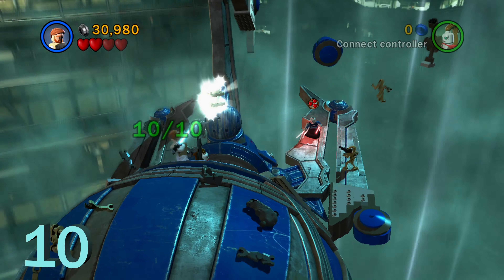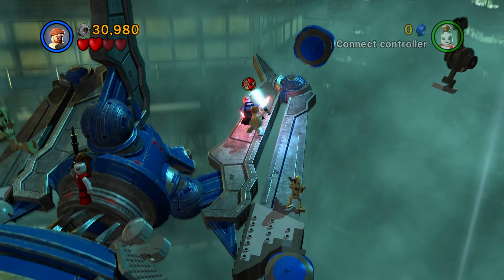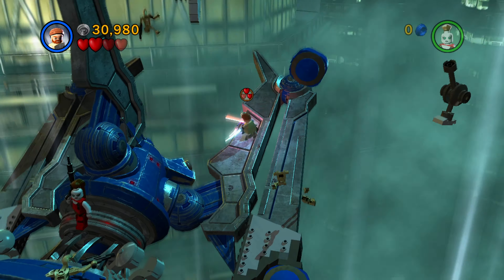And boom, that is all ten minikits in the Hidden Enemy level in LEGO Star Wars 3: The Clone Wars. Let me know in the comments below if you have any questions. Like this video if you enjoyed it, dislike if not. Subscribe for more content like this, and I'll see you guys next time here on Quick Break Games.